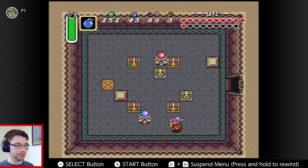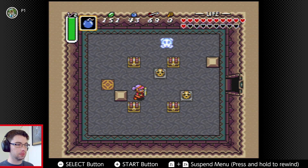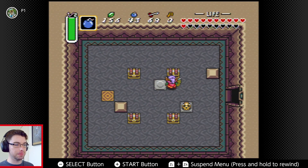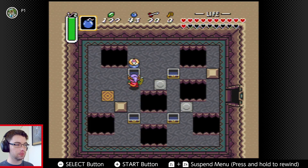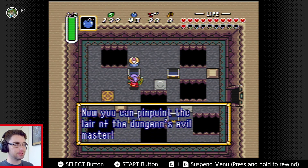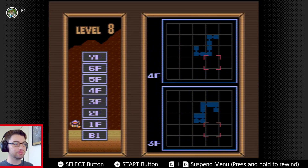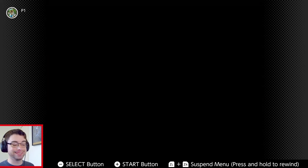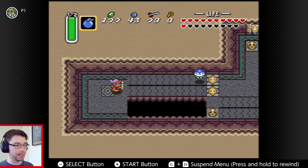Good to be making progress again. Nervous about a shadow coming down from the ceiling and being a hand grabbing me again. You found the compass. Let me guess — he's going to be on the top floor. Who would have thunk it? We've got the map and the compass now, both technically optional, but I'd like to have them.